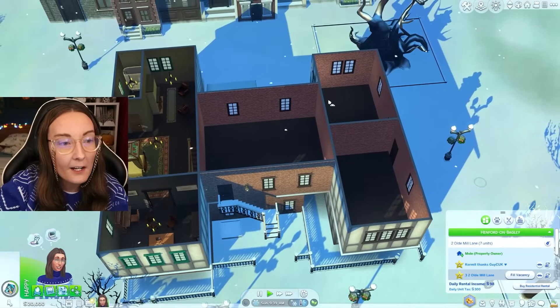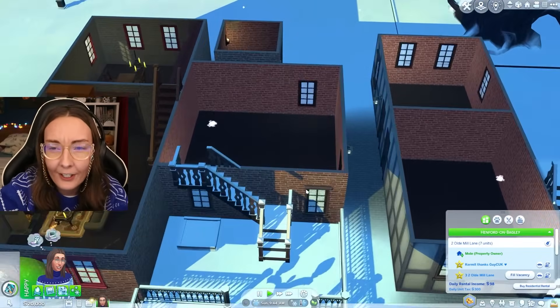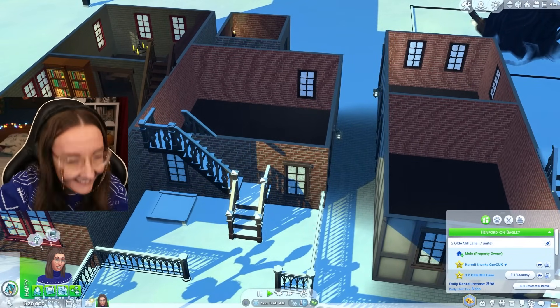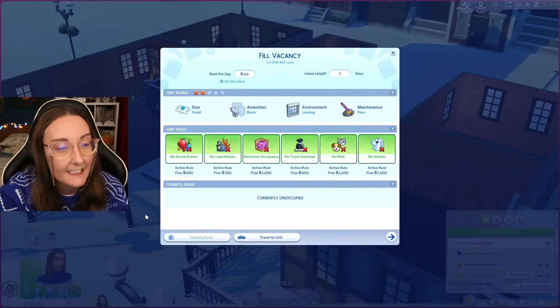These are my six other units. I currently have one family — I have the Cratchit household. Of course, it is Kermit the Frog — who else would it be? — a Miss Piggy with Bettina and Belinda, which means we have another five to rent out. So let's try and get these vacancies filled.